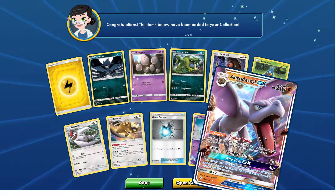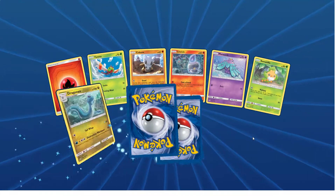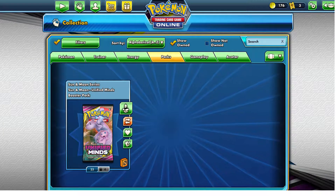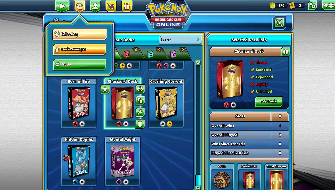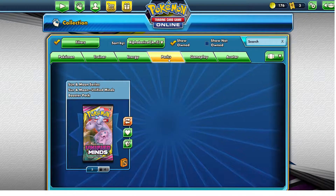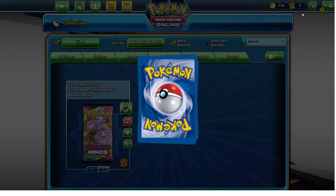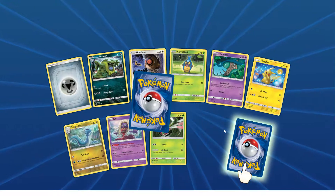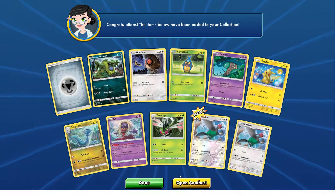There's an Aerodactyl GX — we're getting quite a few GX's, doing pretty decent on this opening. Just 40 packs. We're down to the last five. Want to play it safe just in case it goes into those locked ones, because I'm saving those — going to try to get some trades for those packs. That was one, four more to go.